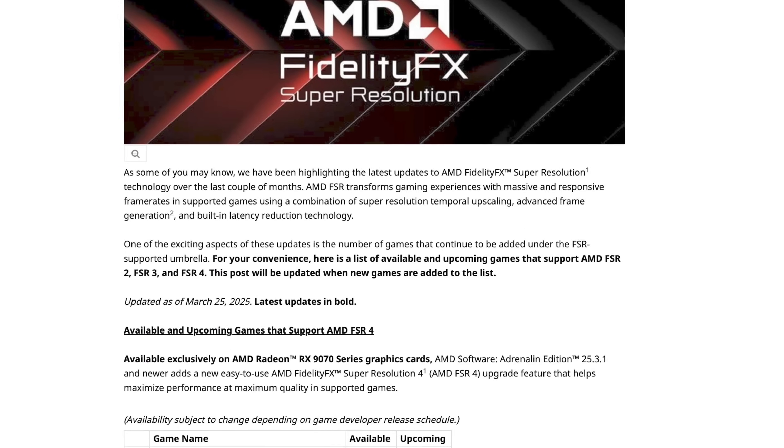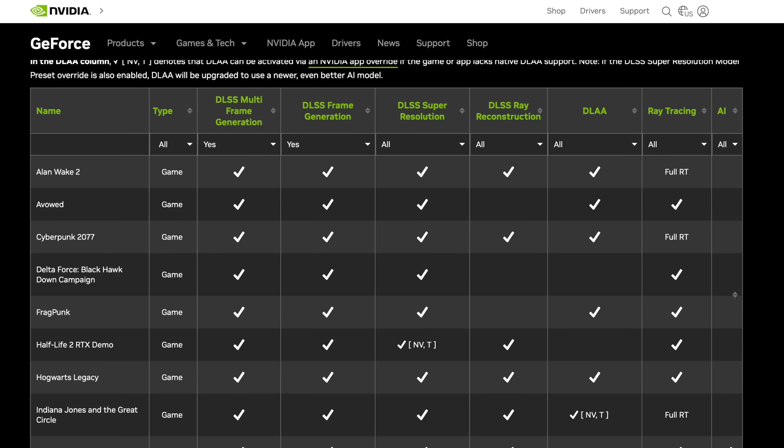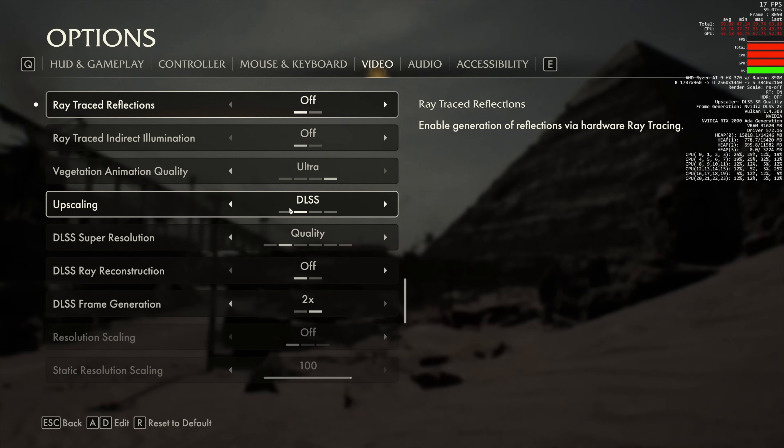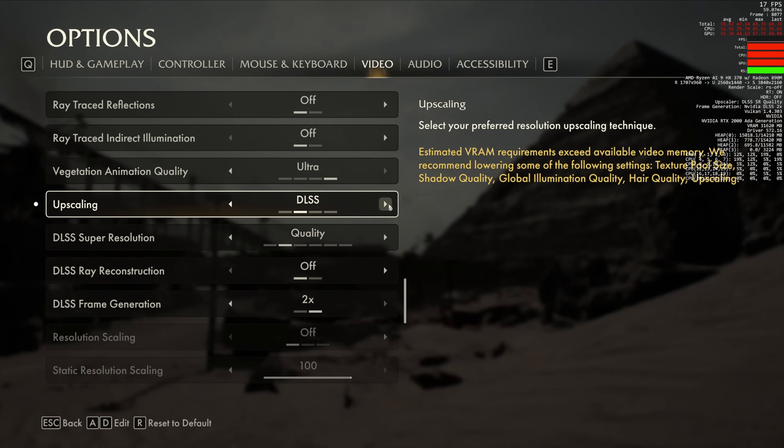The problem with simple-sounding problems is that they rarely are simple. DLSS and FSR is relatively new tech that's missing in most games, let alone both implementations. And in most titles, enabling one completely disables the other.